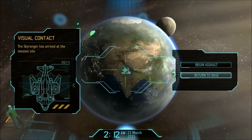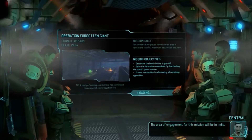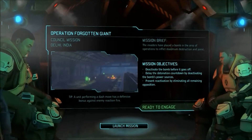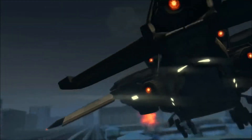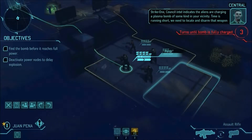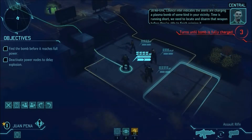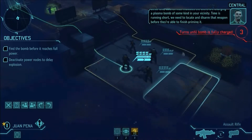We have visual on the mission site, setting down. The area of engagement for this mission will be in India. Strike one, Council intel indicates the aliens are charging a plasma bomb of some kind in your vicinity. Time is running short. We need to locate and disarm that weapon before they're able to finish priming it.